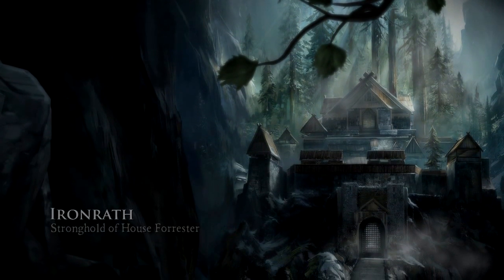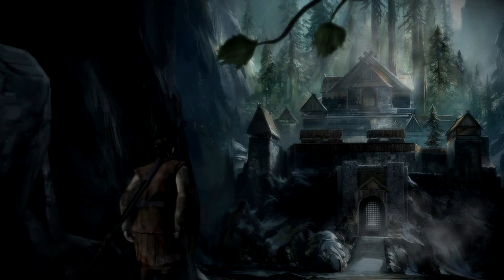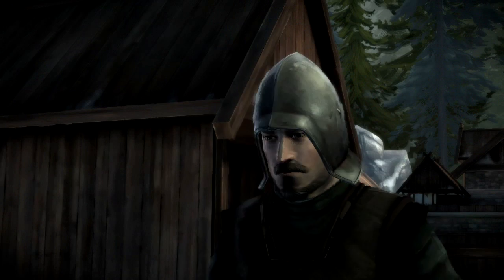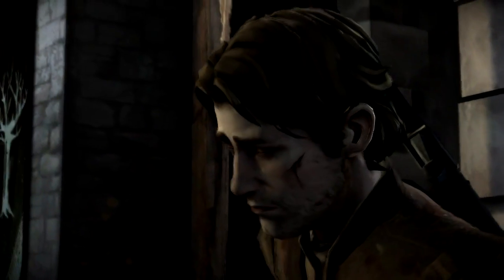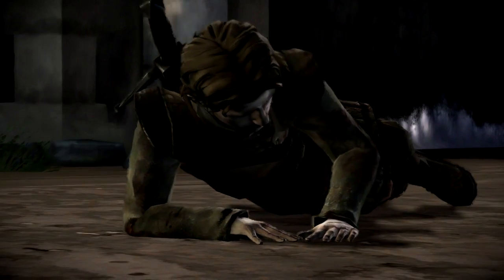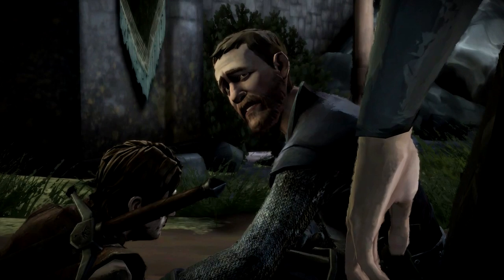Garrett reaches Ironrath. Soldiers announce his arrival: 'It's Garrett! Get the Castellan! Tell him his nephew survived!' Though badly wounded, Garrett is brought inside. The Maester is summoned to the Great Hall to tend to his injuries. Uncle Duncan and the household are relieved Garrett made it back, though clearly shaken by the losses at the Red Wedding.